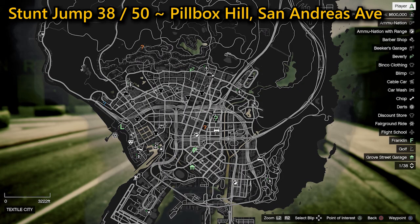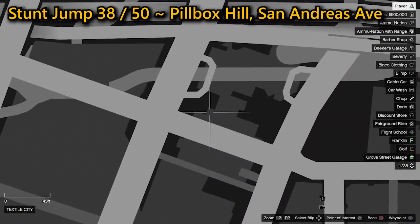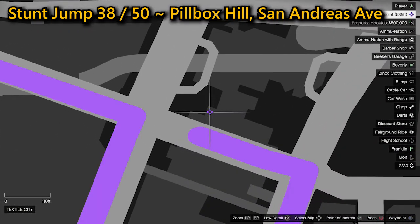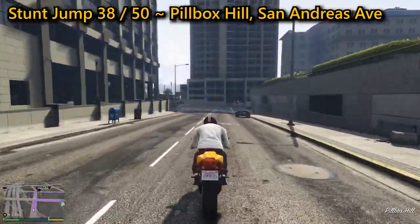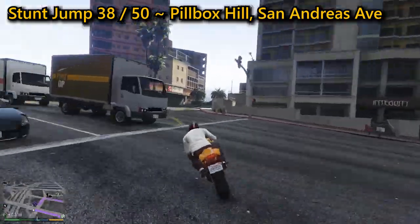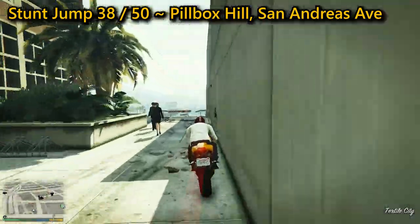You can find your 38th stunt jump in Pillbox Hill on San Andreas Avenue. You need to head down past the Pillbox Hill Medical Centre. Take care as there's usually a few pedestrians in the way, so use your Franklin special ability to get around or in between them, smash through the barrier, landing safely on the street below where you'll complete the jump.